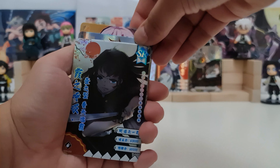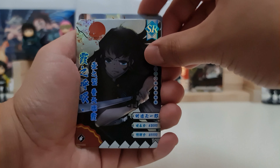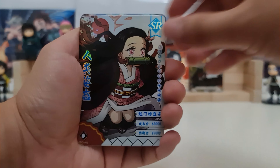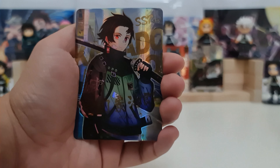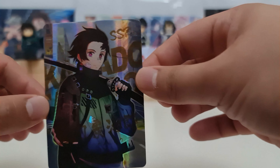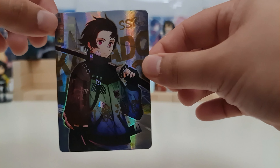Promo card — we have Mitsuri, the Love Hashira. We have Muichiro SR, Nezuko SR, Zenitsu SR. And our hit — we have our first SSR! Tanjiro Kamado! Yo! This pack is awesome!